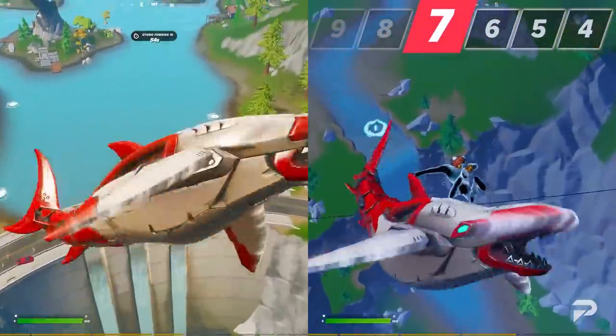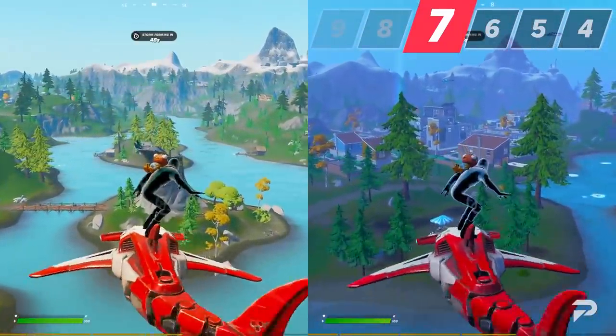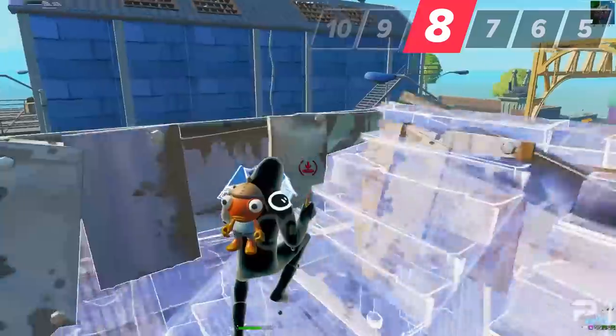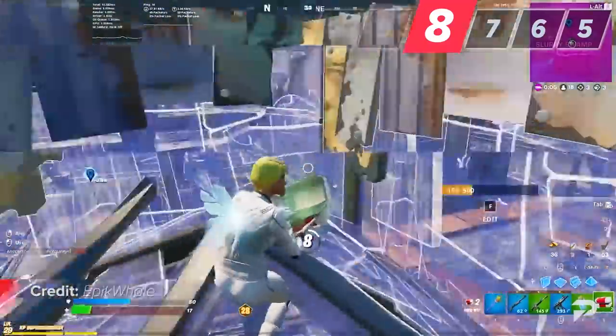Always try to pull out your glider in a valley or above water. This makes it so that you can pull out your glider closer to the ground and be the first person to land. When fighting players during early game, never use up your metal if you can — always use wood or brick first, and try to save your metal for late game tarping, since metal has more HP and can withstand AR sprays for a lot longer than wood and brick.